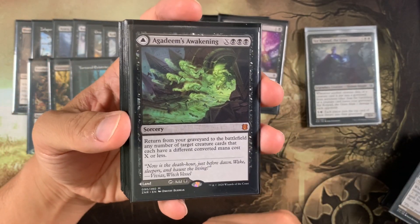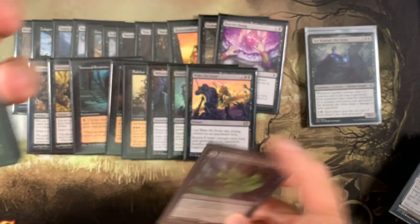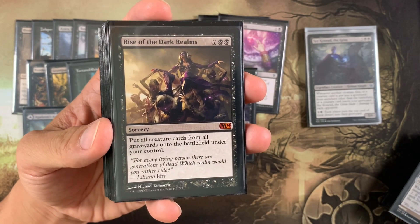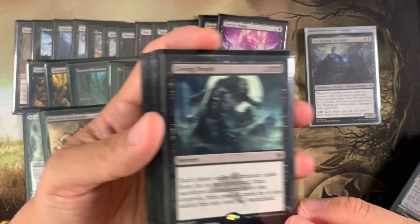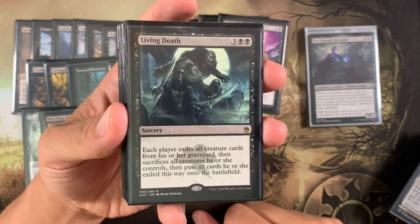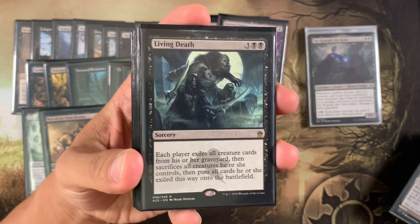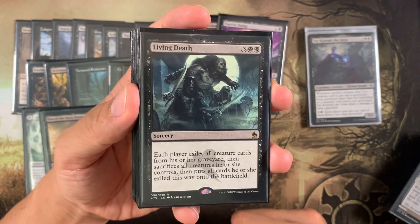Agadeem's Awakening is a modal double-faced card and is really amazing in Conrad because you want to bring stuff back. Rise of the Dark Realms is insane — you're milling things and then you just want it all back at once. As you saw, Post Malone used Rise of the Dark Realms. Living Death swaps creatures and graveyards — it's kind of like a Living End except with a manageable mana cost. It can be a double-edged sword if opponents have more graveyard creatures than you, but it's still good.